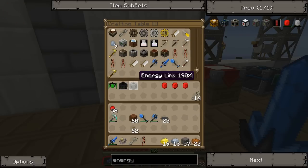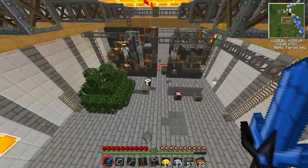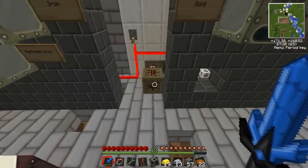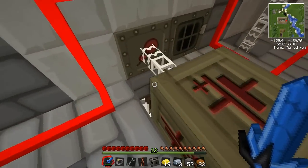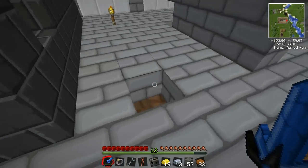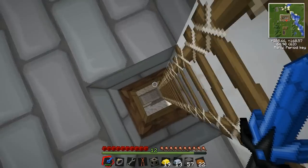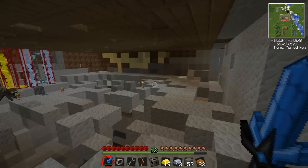And my energy link is there — yoink, made one! High five! We got stuff made. Right, now where should I put this energy link? Should I put it directly plumbed into this power cable beneath these chickens?